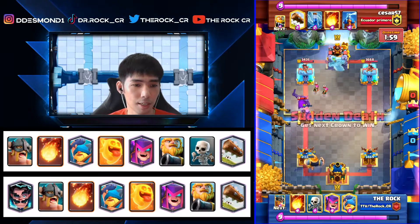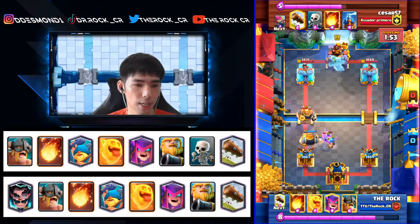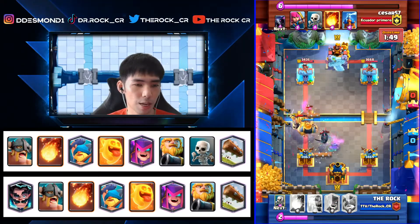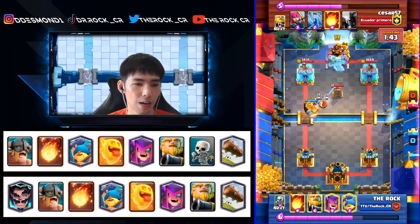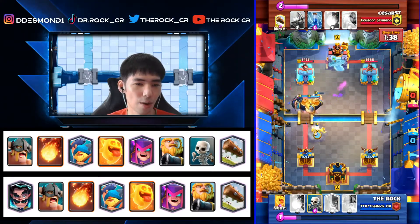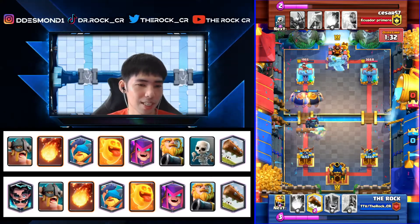I can pull the Pekka to my side and just deal with the building. He goes with an aggressive RG; we use Scaleys to protect the Fisherman, and eBabs directly on the RG. We use Log to push it back and eBabs go right to the tower. We play the second RG — he's already used his building, our RG is still very healthy. We use Fisherman pull and Scaleys; he Zaps the Scaleys but not the Fisherman, so he doesn't retarget the Fisherman.